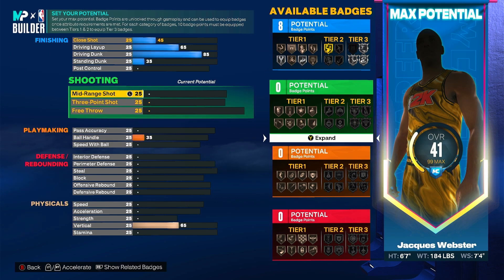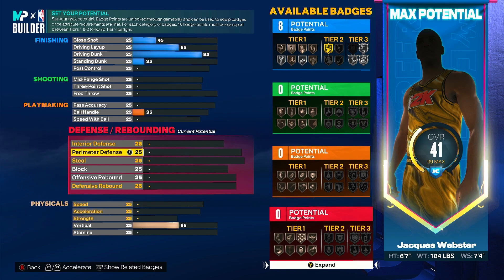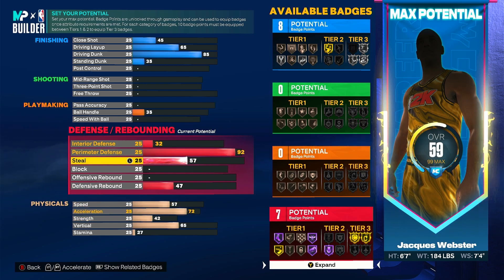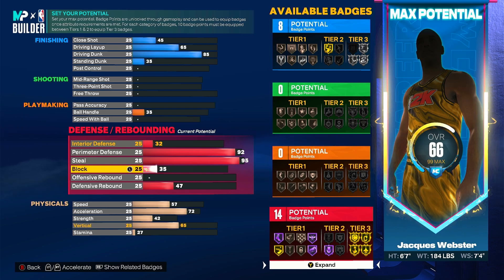At 85 dunk you can get contact dunks and also silver posterizer. I'm going to come down to perimeter defense — obviously I'm just going to put it at 92 so you can get gold clamps. Then steal I'm going to go 95 for gold glove.